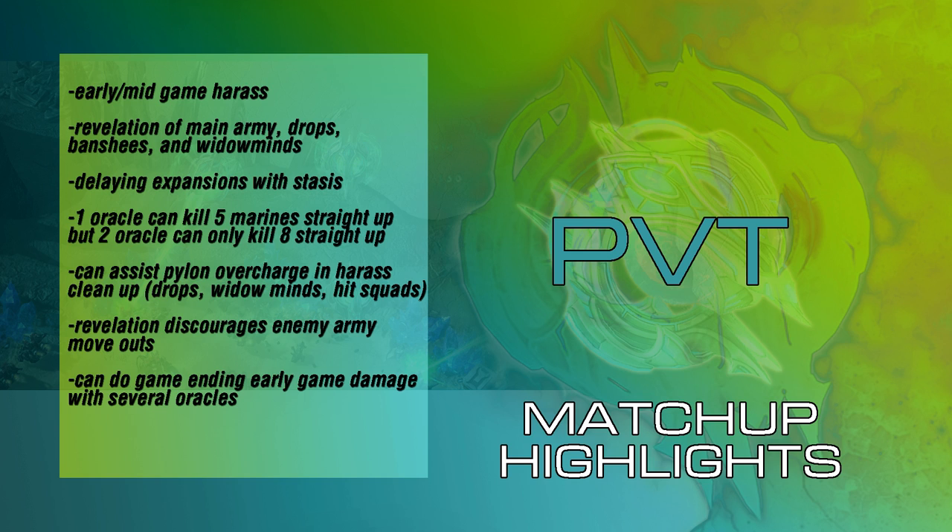The Oracle can also assist Pylon overcharge in harass cleanup — including drops, Widow Mines, and hit squads. It's very good at assisting the overcharge in dealing that heavy damage you need when you don't have a warp-in and are waiting for the warp gate cooldown. It also uses Revelation to discourage enemy army move-outs. That's the one unifying highlight in all three matchups: any time you're revealing things, it discourages your enemy from doing any kind of weird tech switches or even moving out and harassing. Lastly, the Oracle can do game-ending damage in the early game if you are very successful with your first and second Oracle. You can keep them alive and, if you do a lot of damage to the mineral line or the marine count, you can often follow it up with a gateway attack that is extremely powerful.